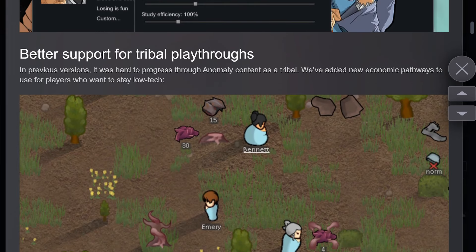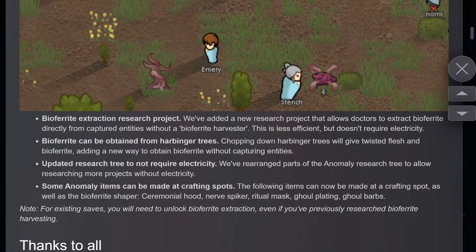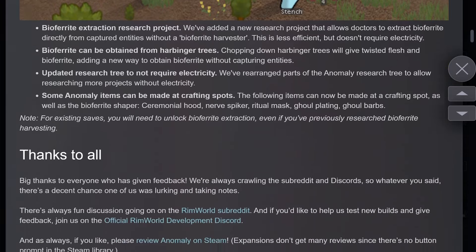Another one of my worries was I was already running a mod so that I could try tribal anomaly, because the problem is you required electricity for a lot of it and didn't have very good tribal support. That's been mostly addressed here. We have a new bioferrite extraction research project — we can do it by chopping down trees, which is excellent for tribals. We have more things that require technology but not electricity, and some things that can be made at crafting spots. Why couldn't you make a ceremonial hood, a ritual mask, or some of the other things at a crafting spot? When I play tribals, I don't like rushing to electricity. The whole point is that you're not modern, and if you're required to get electricity to get other things, it just feels bad and ruins the immersion.